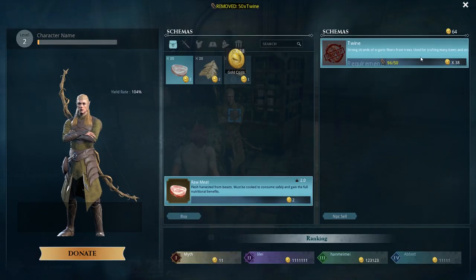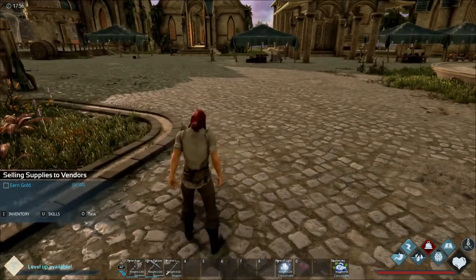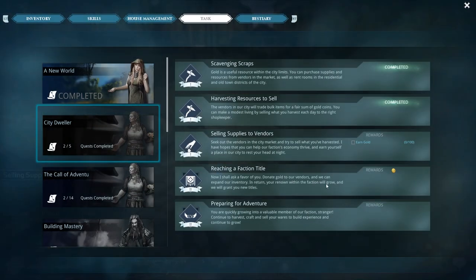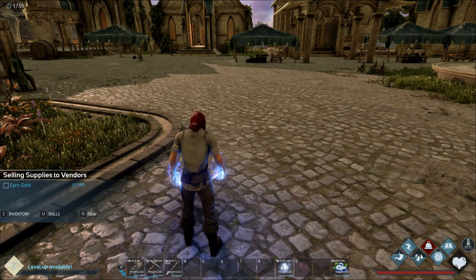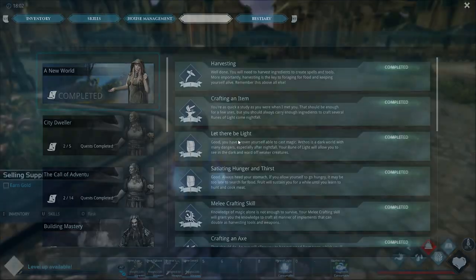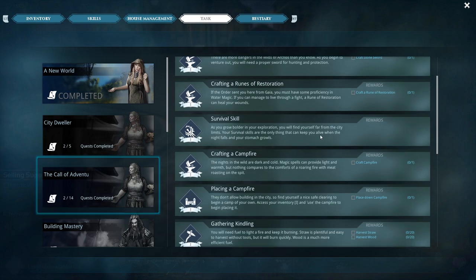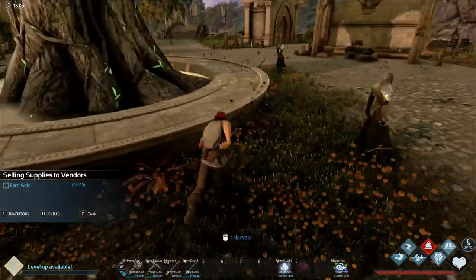Sell - did it work? No, it still says zero. It is what it is. Let's look at our other quests - city dweller, make gold, can't do that right now. Make a sword - we can do that. Craft stone sword. Does that complete the quest? Nope, not working either. So we're not gonna worry about the quests at all right now.